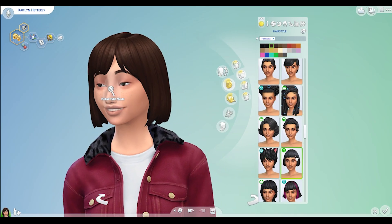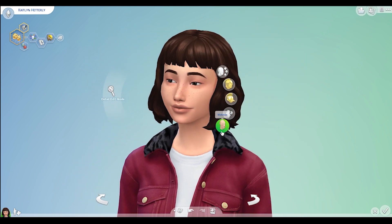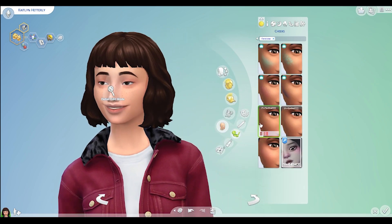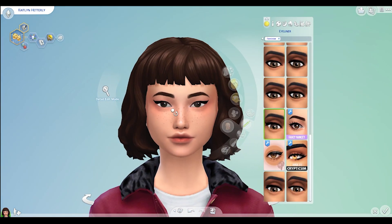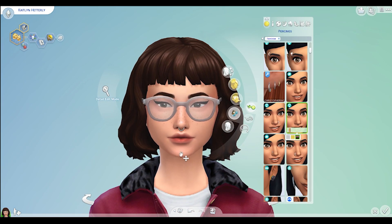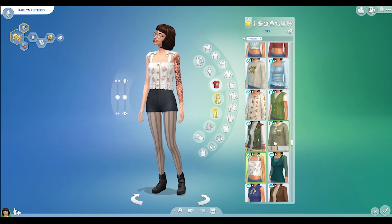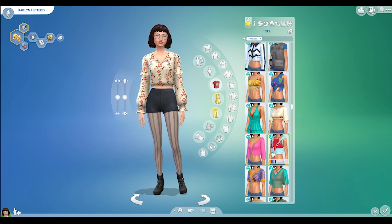I'm not the best at making sims. I tried to get my face as close as I could to how I look in real life, but I kind of gave up and was just like, I don't need to look 100% alike. I had fun customizing myself and making my dream self. I gave myself a nose piercing and tattoos, which I don't have in real life, but I want both of those things. So you know, I can dream.